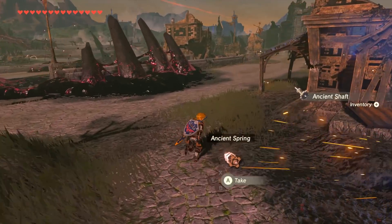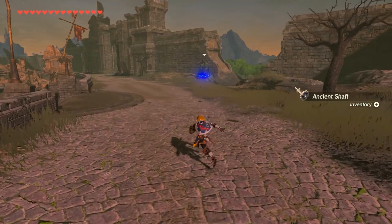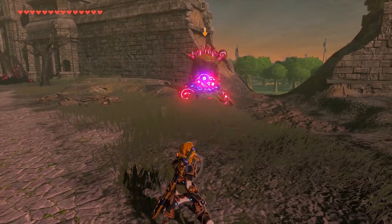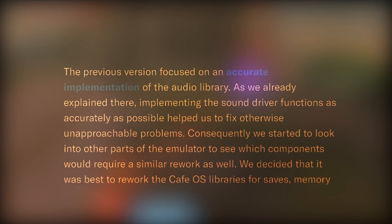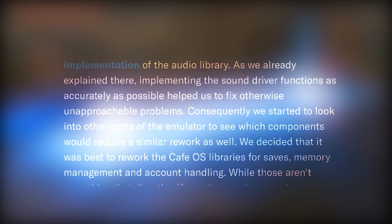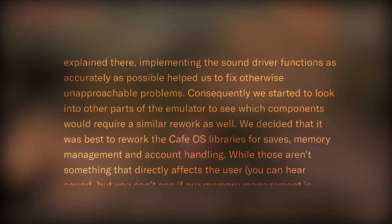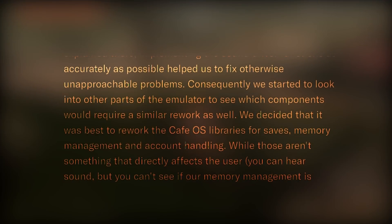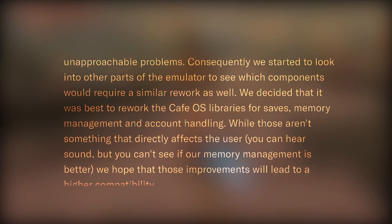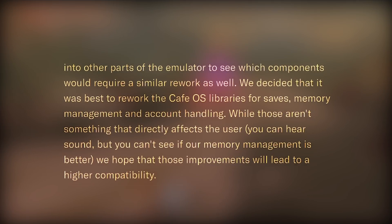Okay, let's now talk a little bit about what they are trying to do with this update. I am simply going to quote what they have told us from this initial changelog. The previous version focused on accurate implementation of the audio library. As we already explained there, implementing the sound driver functions as accurately as possible helped us to fix otherwise unapproachable problems. Consequently, we started to look into other parts of the emulator to see which components would require a similar rework as well.